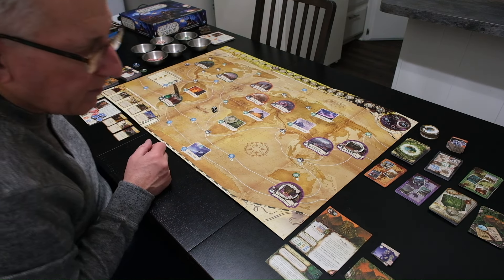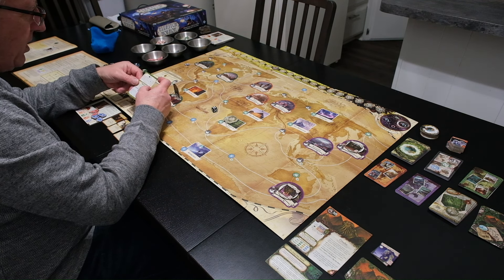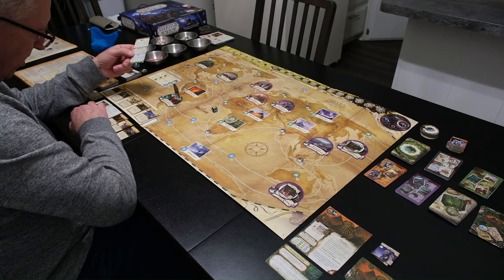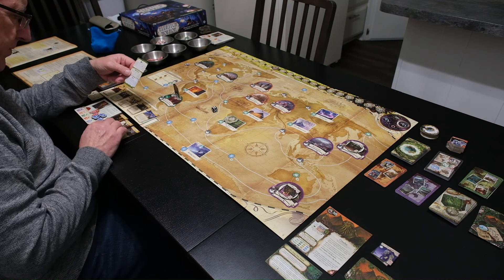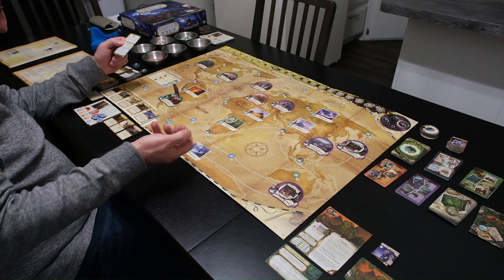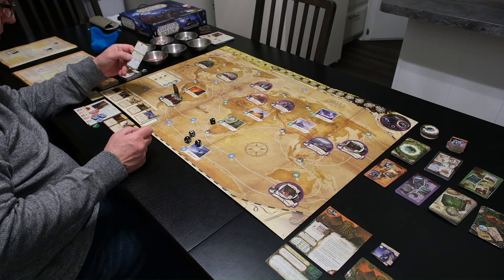Now I do an investigator encounter — searching for a clue. I draw a city encounter card: 'You see dozens of people with the distinct features of deep one hybrids. They watch you constantly, and you have to fight to escape.' So I'm fighting and I can use my revolver since it's a combat situation. I get two plus two — that's four war dice. I rolled a six — I pass! 'You identify more families descended from deep ones — gain one clue.' Awesome, I gain one clue.